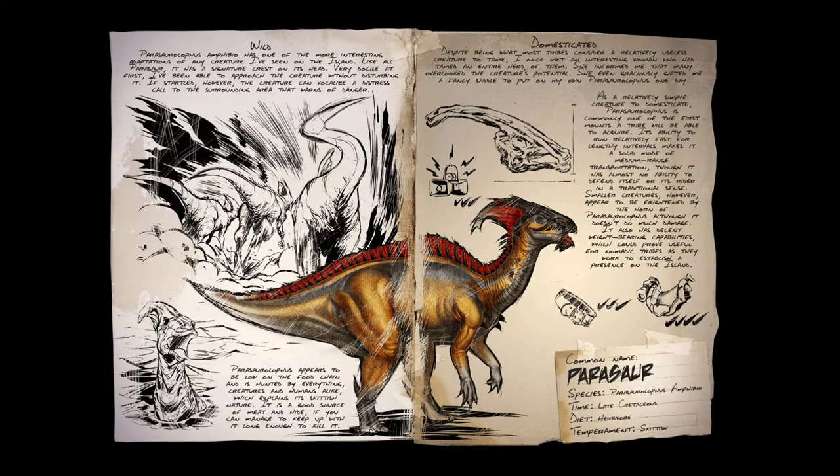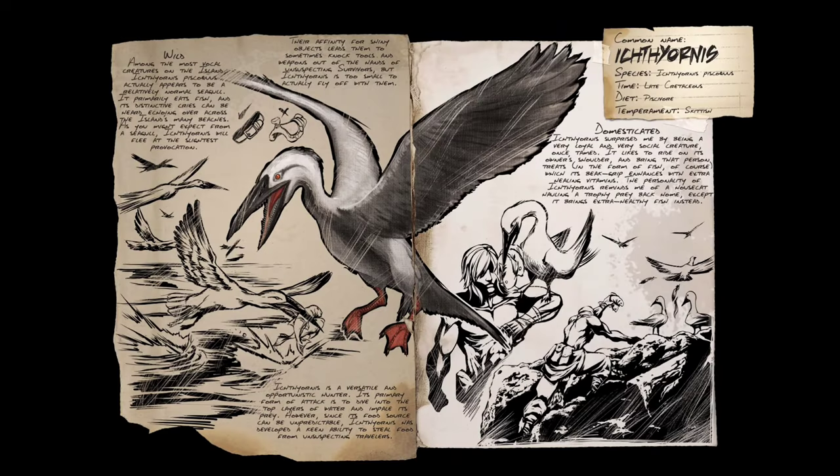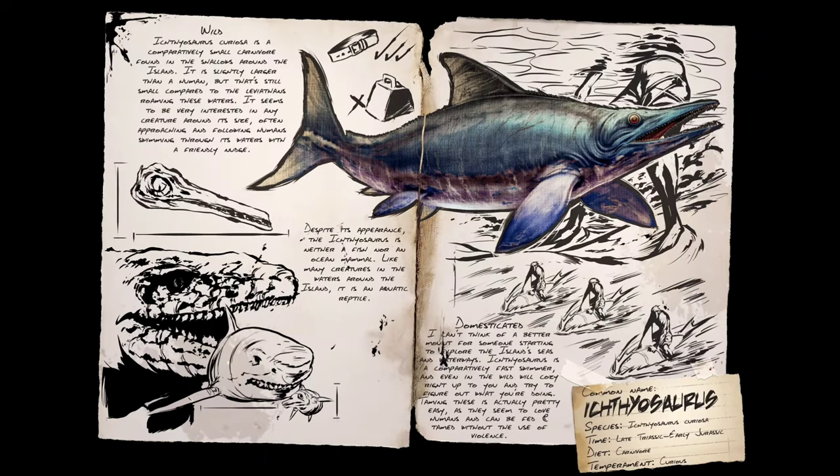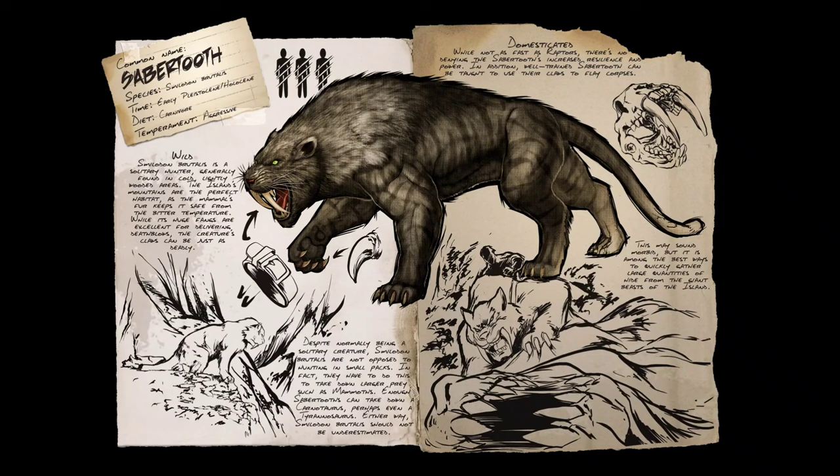Before reaching the top spot, here are some honorable mentions. First is the Parasaur, very good at farming berries in the early game for taming, cooking, and narcotics crafting. Next is the Pteranodon, the first flyer you will ever tame, useful for uncovering most of the map. Then there's Ichthyornis, a bird very useful for taming carnivore dinos and getting prime meat even from low-level creatures. We also have the Ichthyosaurus, useful for exploring the sea before getting a Basilosaurus. Finally, a Thylacoleo, Direwolf, or Sabertooth are great options for cave runs.